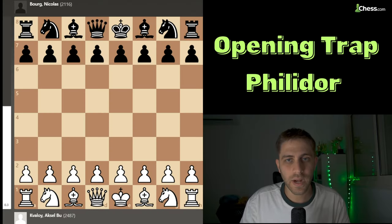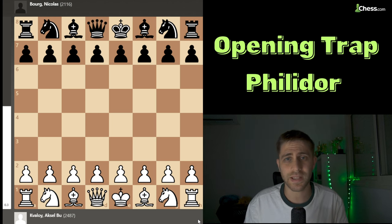Hello everyone and welcome back. Two days ago the European Chess Championship under age 16 started in the Czech Republic, and the first rank of this tournament is International Master from Norway, Axel Boo. He played against Nicolas Burg with the black pieces.